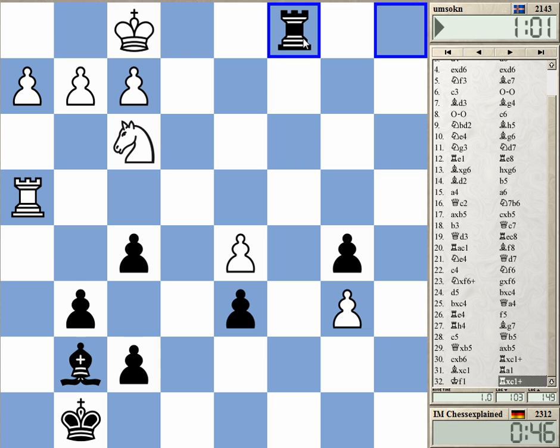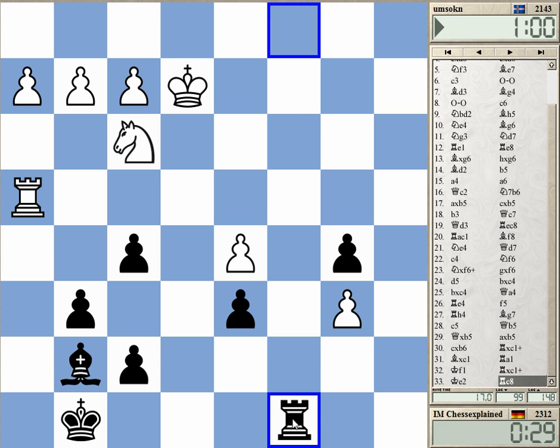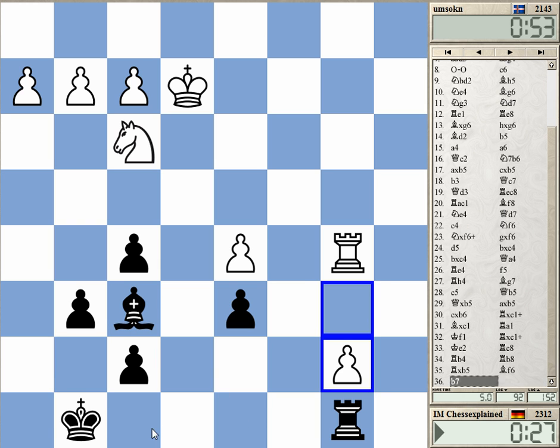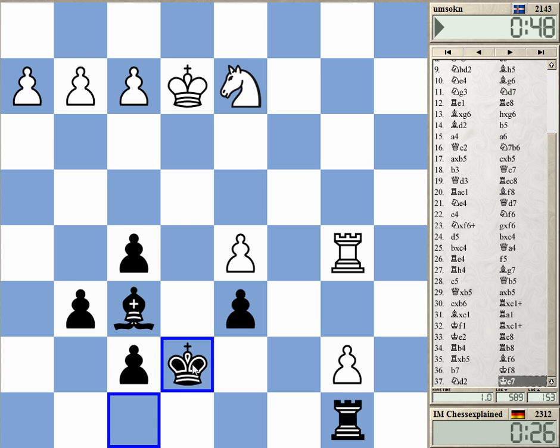Rook c1 — yeah, it's really working, amazing. The only question is how do I stop the b-pawn? I can play rook c8, b8, but is there a better way to do it? Probably not. Queen d8 — I'm just in time on c7. It's quite amazing that I'm still in the game.